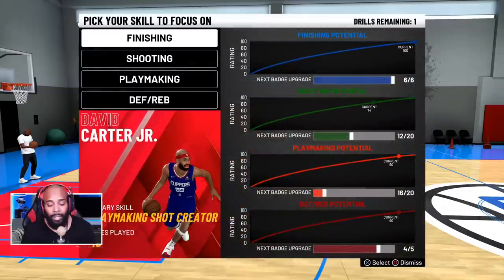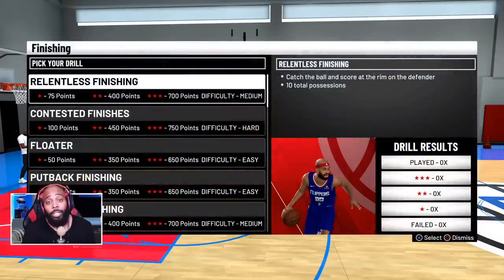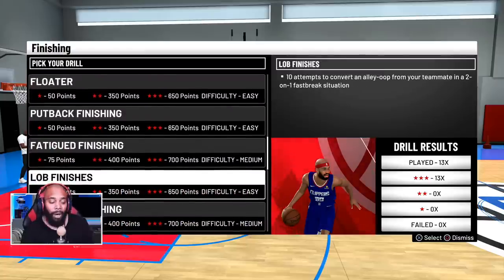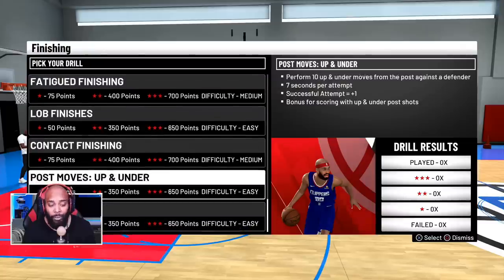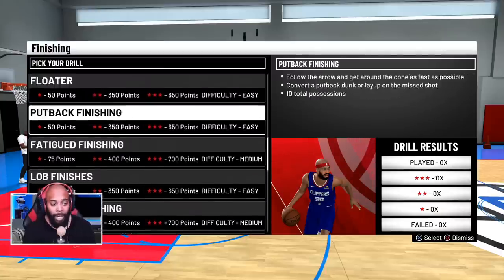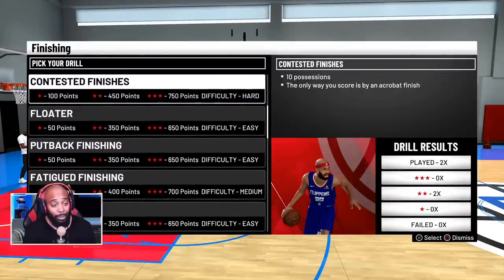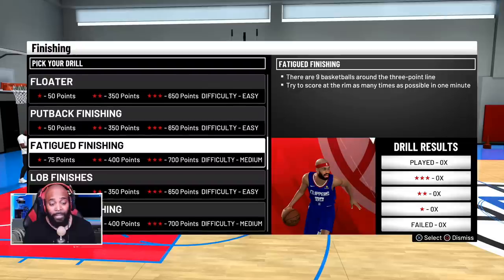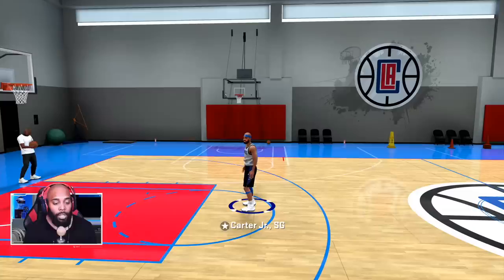I have all my finishing badges, but I'm going to show you the finishing method I used to get them up faster. I did lob finishes — it's only 650 points, but I'm nowhere near a slasher. I can't do contact finishing, I can't do post moves or up-and-unders. Pick and roll, fatigue finish, put back finish, floater — none of those. Most are only worth 650 and take too much effort. Lob finishes are super easy.